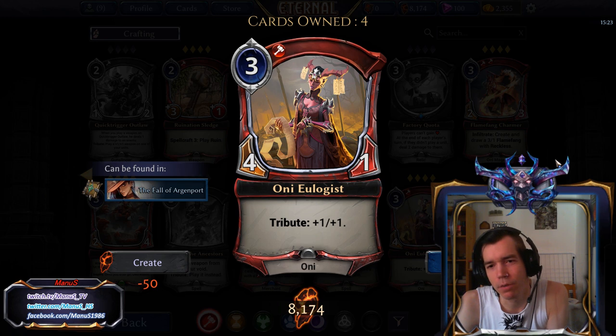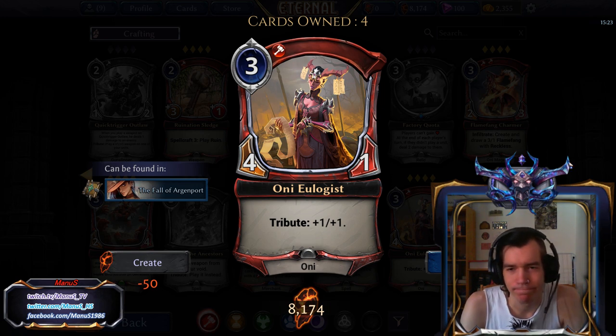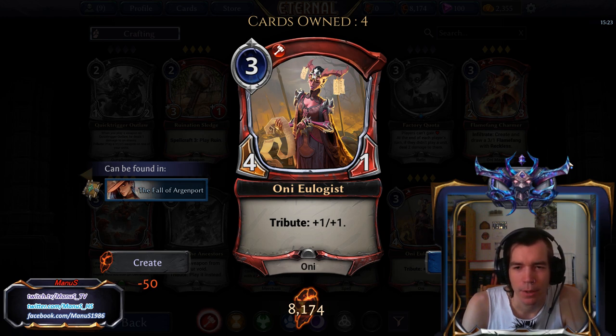Next is Oni Eulogist, a 3-drop — it's a 4-1 for 3, Oni. And if you have Tribute, it's a 5-2. Pretty underwhelming and pretty conditional. Bad card in Constructed, not a very good card in Limited either.